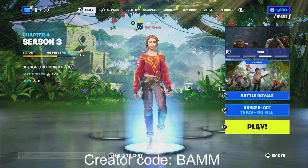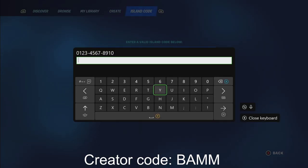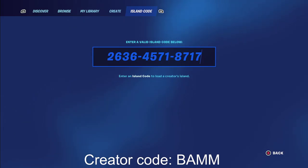Good YouTube, welcome back to a brand new XP glitch. Today I've got a crazy one for you. We are going to be in creative mode. Go ahead and type in this map code — the map code is on the screen. If you need an extra second, pause the video.